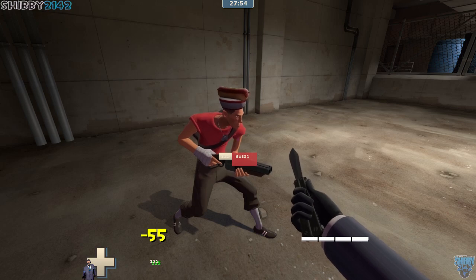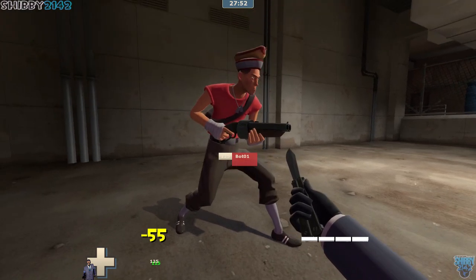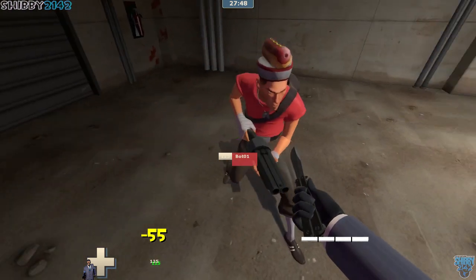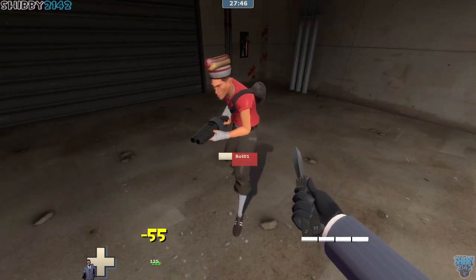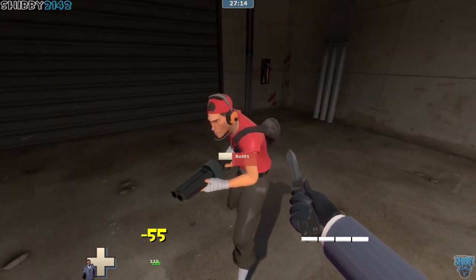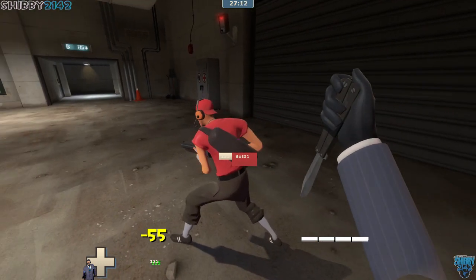Here is the Scout wearing the Hot Dogger — interesting little hat, hot dog on top, a little bit of mustard. Just mustard. So that is the Hot Dogger. There's also the backwards ball cap, so the baseball hat, but also backwards.